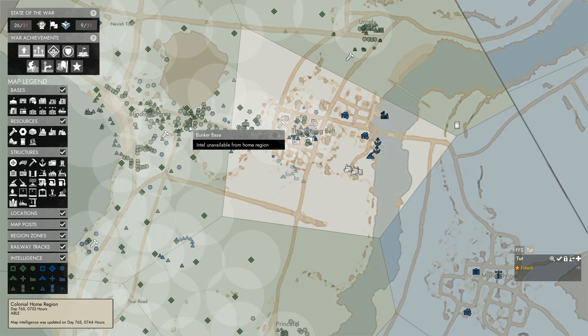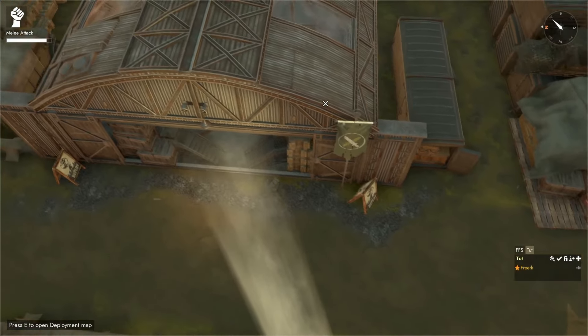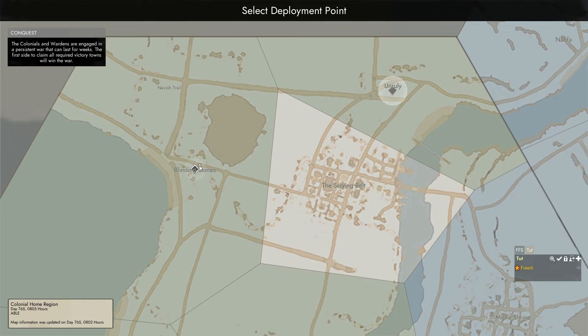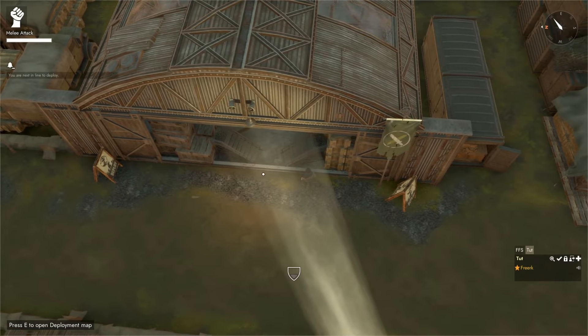If we hover over a base, we cannot see what is in the base from home island. But we can see a snapshot of where infantry is fighting. For now it seems that the most fight is coming from Blinding Stones toward Scrying Belt. So we go to the deployment map, press E to open it, zoom in on Navig line, and now that we know it's mostly Blinding Stones to Scrying Belt, we can spawn in Blinding Stones by simply left clicking on it.